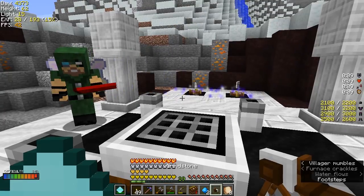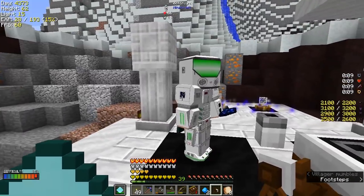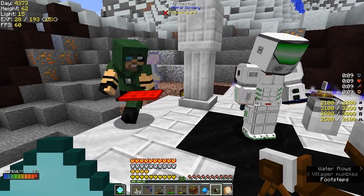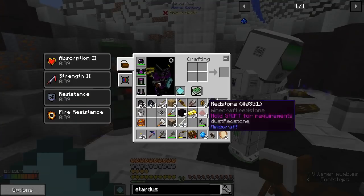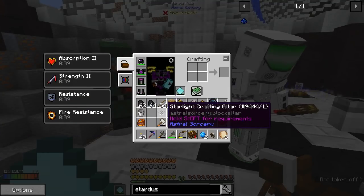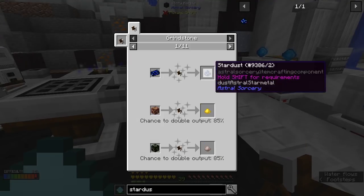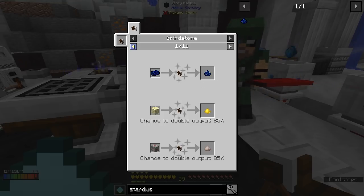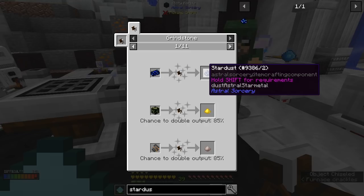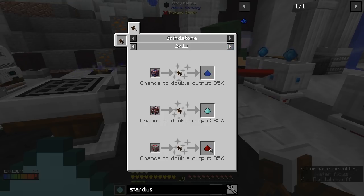I made a grindstone — it looks kind of like a tape dispenser, not gonna lie. You can use that to sharpen any kind of Astral Sorcery weapons or tools. I was reading in the book that it said something about weapons getting dull or needing to be sharpened. Yes — they don't have durability as much as they just get dull, so it's a different durability mechanic. With this I could grind down star metal ore into dust. You'd have to smelt the star metal into an ingot first, then grind the ingot into dust. It also acts as an ore-doubling mechanic with a chance to double output.